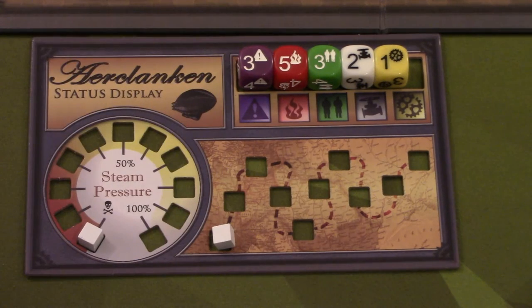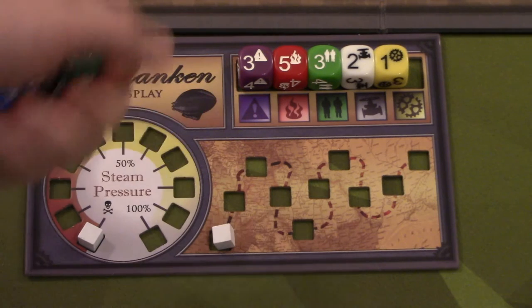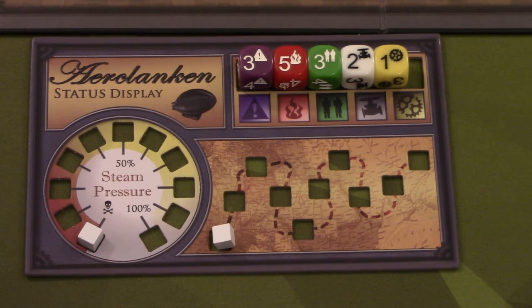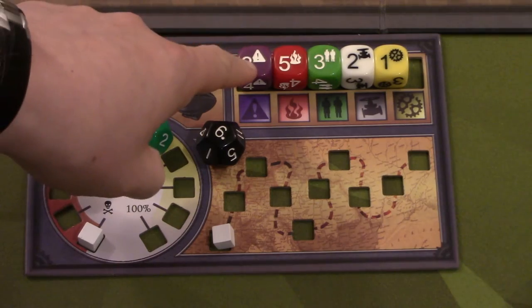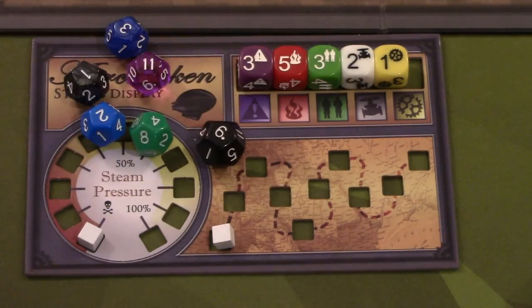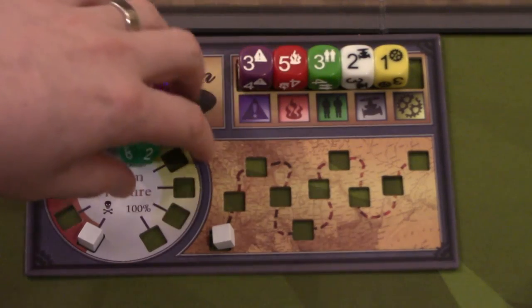For example, if I rolled a three on the panic die I would place three panic cubes on the board. To know where to place them I use 12-sided dice. The board has 12 areas and the game only comes with one 12-sided die, so I highly suggest adding five more because otherwise you'll be rolling that single die a ton. Instead you can roll three dice at once, or five at once, and place them all in one go.